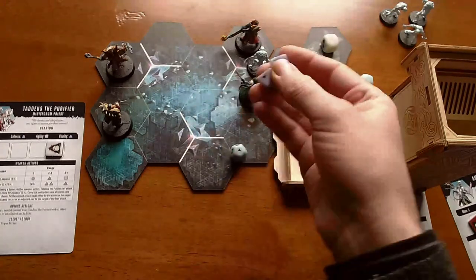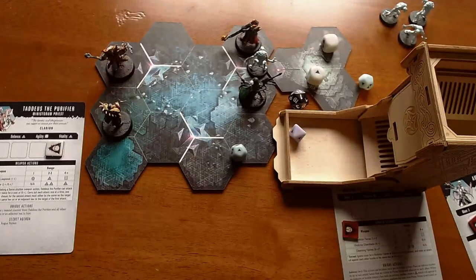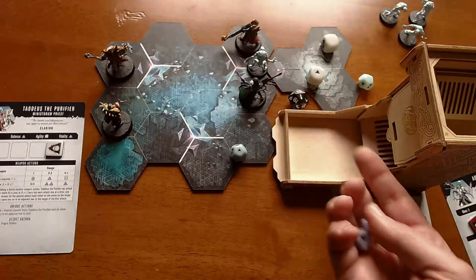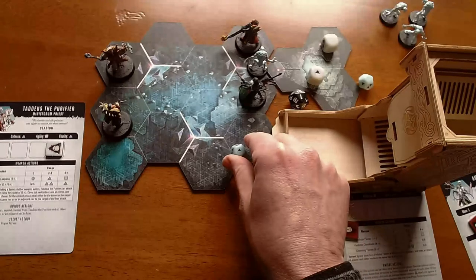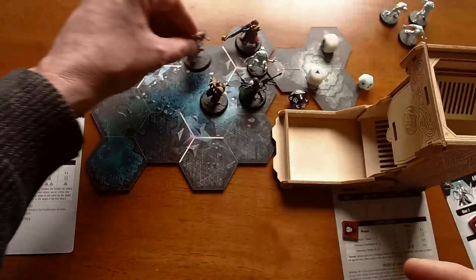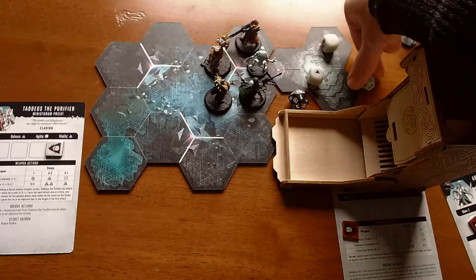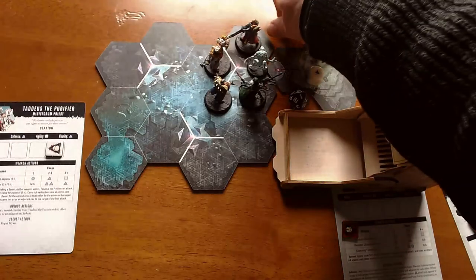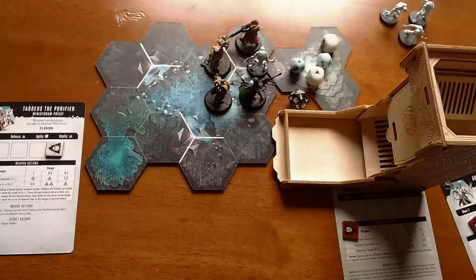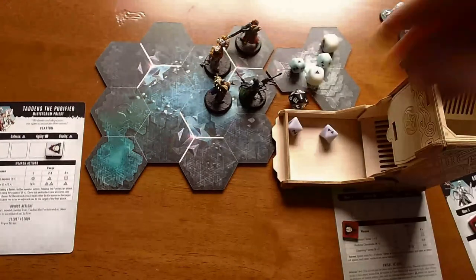Now it's the ghoul's turn again. Two misses, three misses — Pius will take that. Something like five misses in a row — just crazy. Now it's all the explorers against this one ghoul, and from experience I know that doesn't mean anything; everyone could miss. Janus goes first — critical. He killed the ghoul.